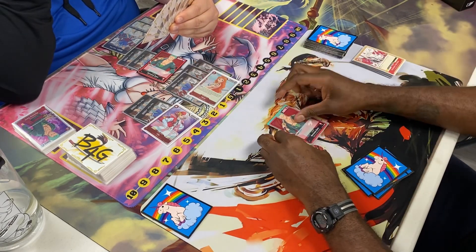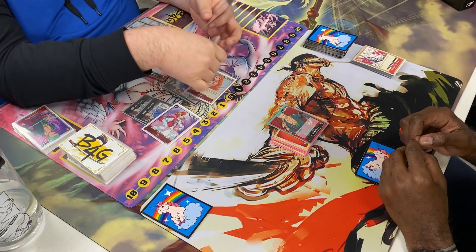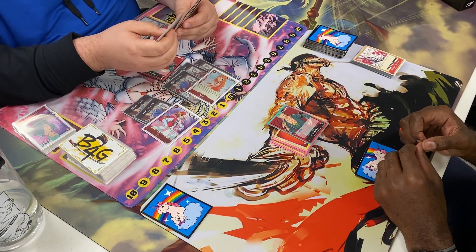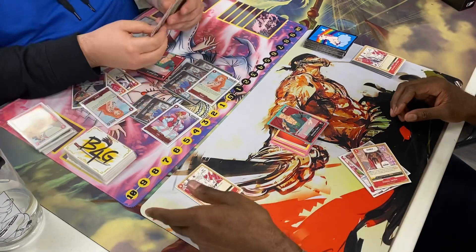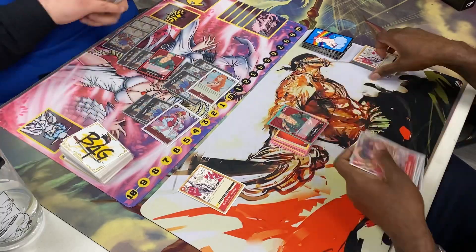I look at my board and swing 15,000 straight at Leader — that's all I've got, no blockers. He comes out of hand with a ton of counters — 10,000 worth — but he was 1,000 short. Oh my gosh. He was 1,000 short! Subscribe to the channel, see you guys later.